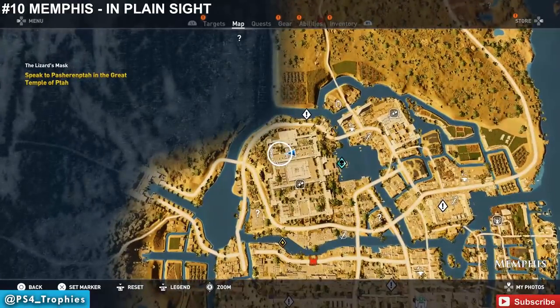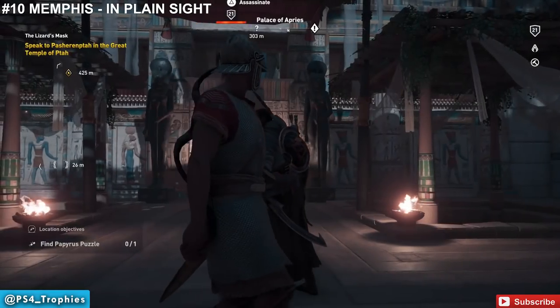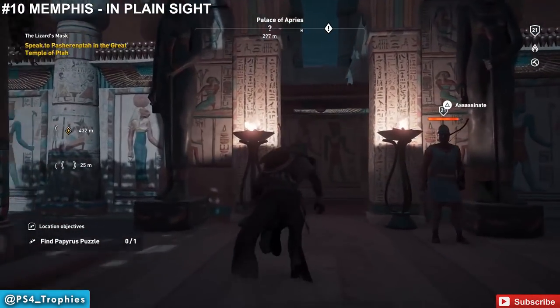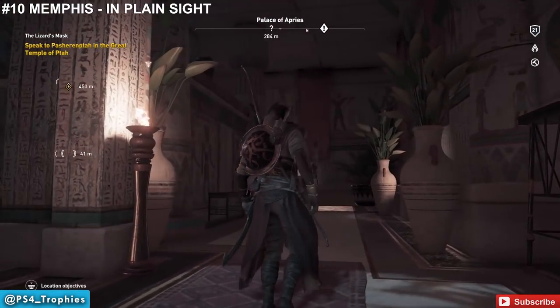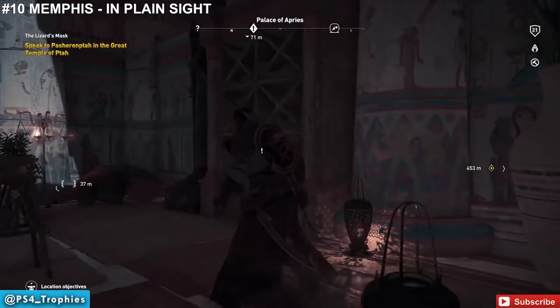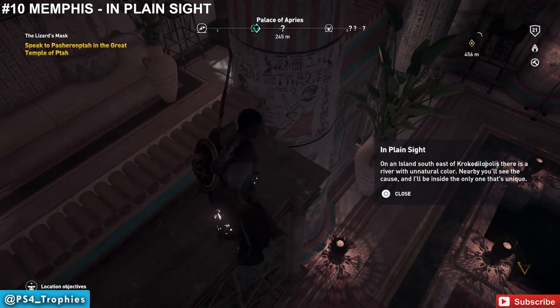Number 10 — we're heading to Memphis. There are three puzzles in Memphis. We're going to find a temple on the north side first and pick up one called 'In Plain Sight.' You have to climb up on top of a bookshelf to get it.